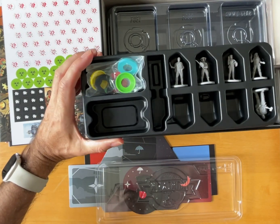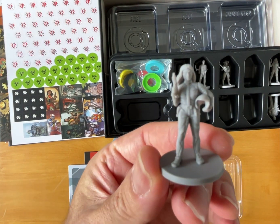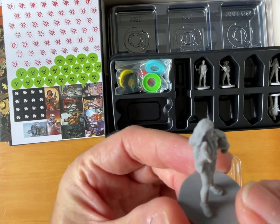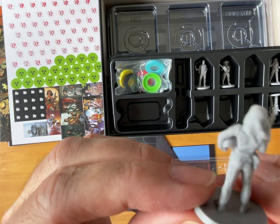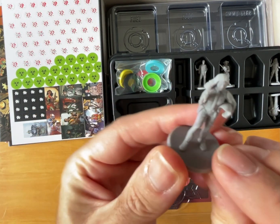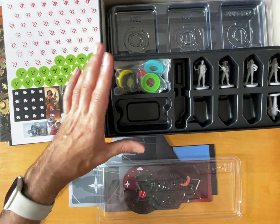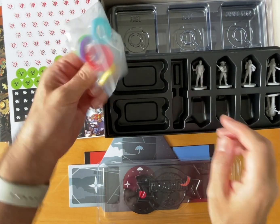These are our miniatures. Let's have a look at one of these a bit closer up. Good detail — similar to Nemesis type. They're going to be fun to paint. We've got coloured bases too.